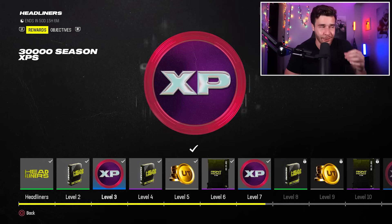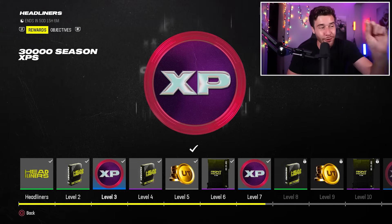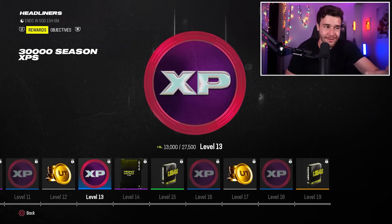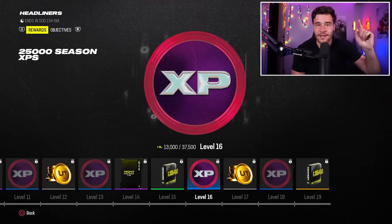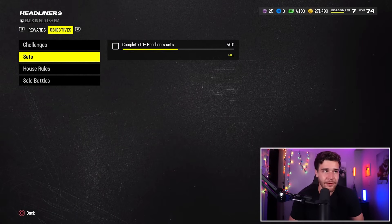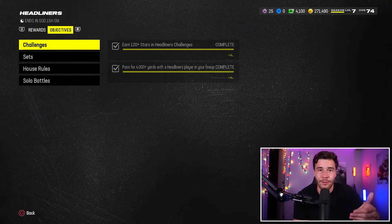At level number three, you're going to get 30,000 season XP. Compare that to 5,000 XP for 500 touchdown passes — this is 30,000 XP at level three. Level seven: another 30,000 XP. Level 11: another 30,000 XP. Level 13: another 30,000 XP. Level 16: 25,000 XP. This is what you want to focus on. These objectives in the Headliner tab are where you really get the big XP numbers, so go to those objectives and knock them out to get progress on the Headliner field pass.